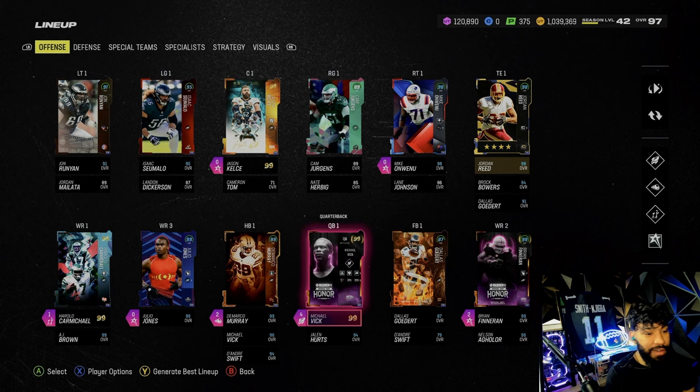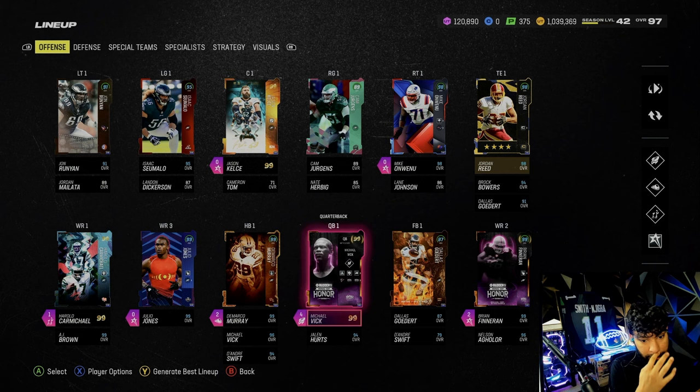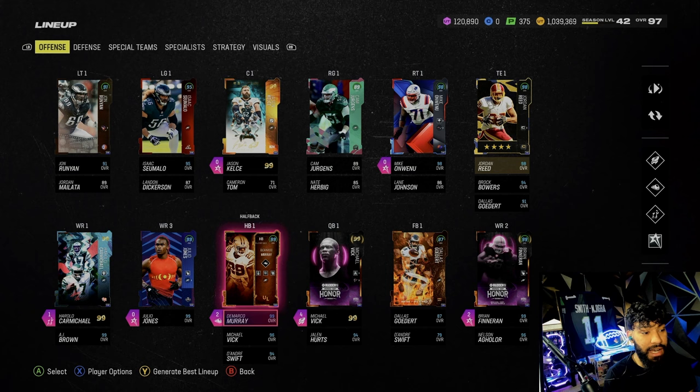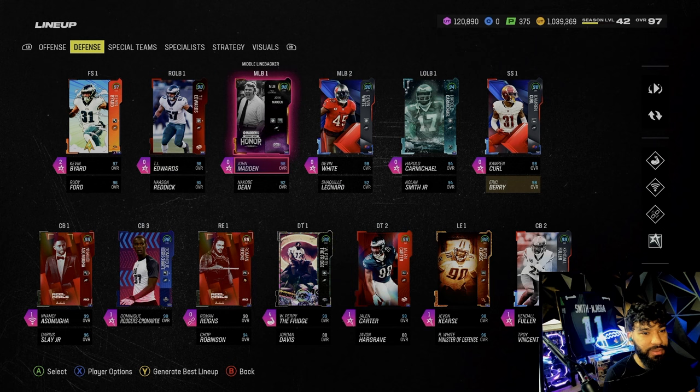What a gameplay — that was super fun to use. I know it wasn't crazy long but I'm gonna be honest, this team is so fun to use. If I was an Eagles fan this would obviously be my lineup, but I just wanted to craft it up and see if you guys like it. DeMarco Murray is nice — we only got like that one run with him but he's actually kind of him. We got the ball to Julio, didn't get to Carmichael, but we did get to Brian Finneran. The defense speaks for itself — it's super OP. John Madden is super cool and he's free, so why not? Anyway, that's gonna be the gameplay — thank you guys so much for watching, have a great day, peace.